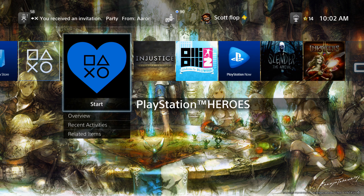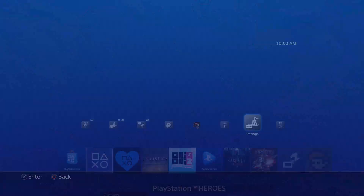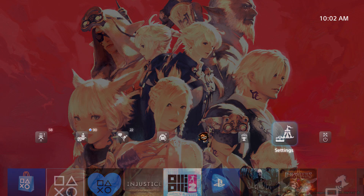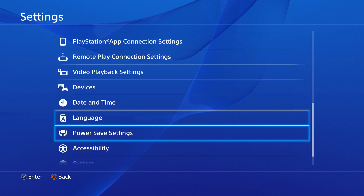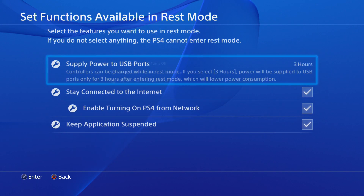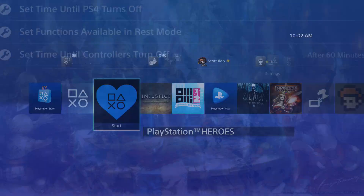When you update your system, about half of you will already have this on, but for the other half that have been having an issue, it's not going to be on. To enable it, go to your Settings, then go down to Power Save Settings, then go to 'System Functions Available in Rest Mode,' and make sure this option is checked. If it's unchecked, check it — that way you can use the feature to your advantage.